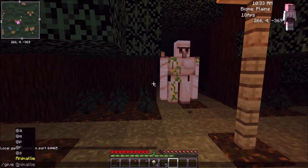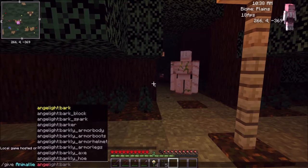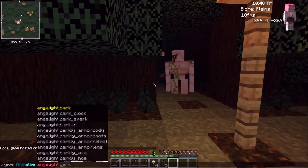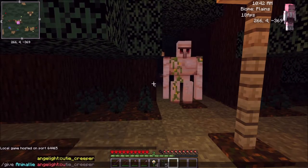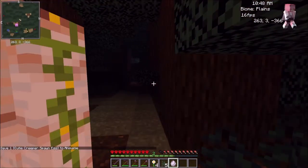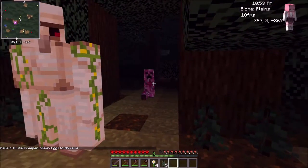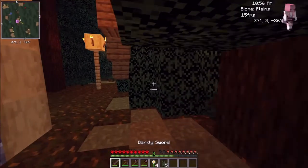I'm gonna go into cheats real quick to give myself an Angelite cutie creeper. Now check this out — I actually have a creeper that's pink. There we go, oh god, the cutie creeper — he's really fast.